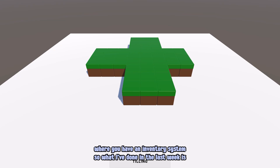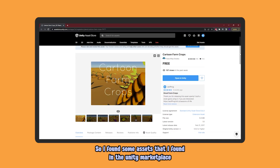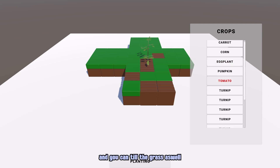What I've done in the last week is I've given the ability to plant basic crops. I found some assets from the Unity marketplace which I'm just using as placeholders and will eventually replace them. Right now you can plant the crops and you can till the grass as well.